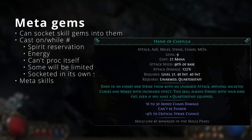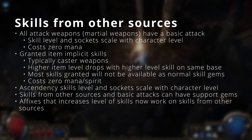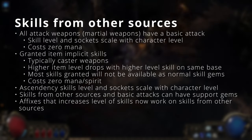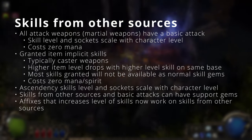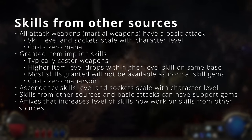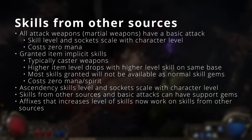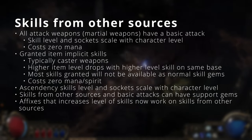A meta gem can sometimes be a skill itself. In PoE 2, just like in PoE 1, all martial weapons come with a basic attack that costs no mana. However, in PoE 2 you can add support gems to this attack, and it will also level up and gain more sockets as your character levels. Scepters and caster weapons will not have a basic attack; instead they grant an implicit skill that also costs no mana and can have support gems added. However, that implicit skill won't scale with character level — you'll need to find a higher item level base to get more sockets and a higher level skill.